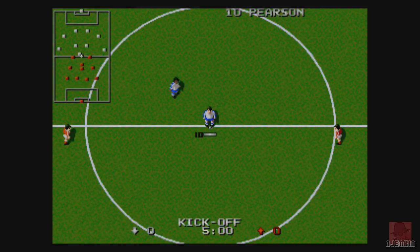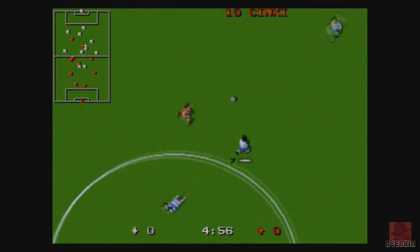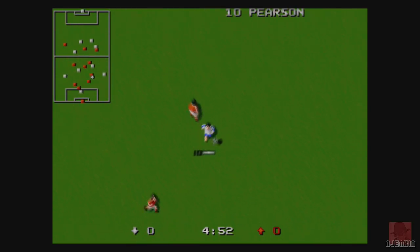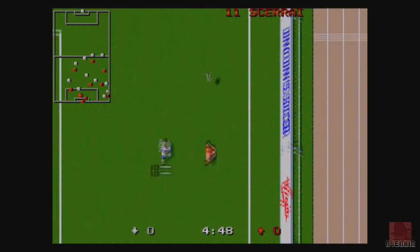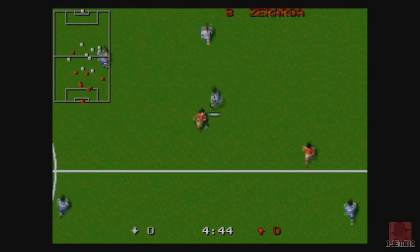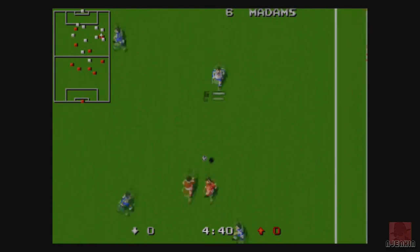I think it's the B button to do a slide tackle. Passing is not my forte — I'm just going to try and run it in. Malta are on the attack. The difference straight away is the controls are quite similar, actually. There's music playing — I'm not used to music playing in a Kick-Off game, but I suppose that was inevitable because the Sega system did like its music playing at the same time.